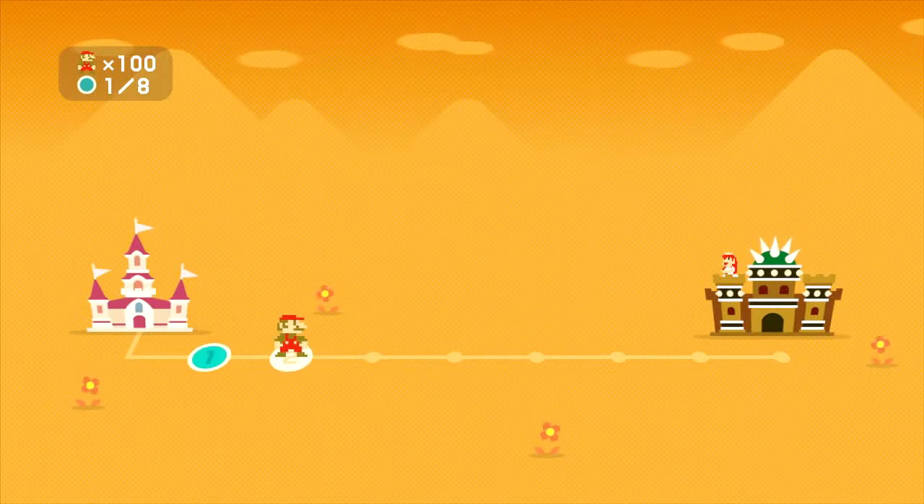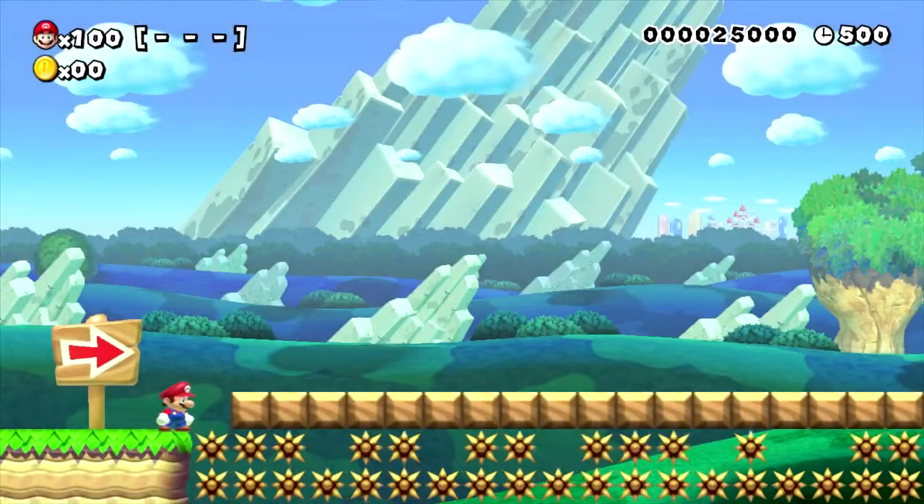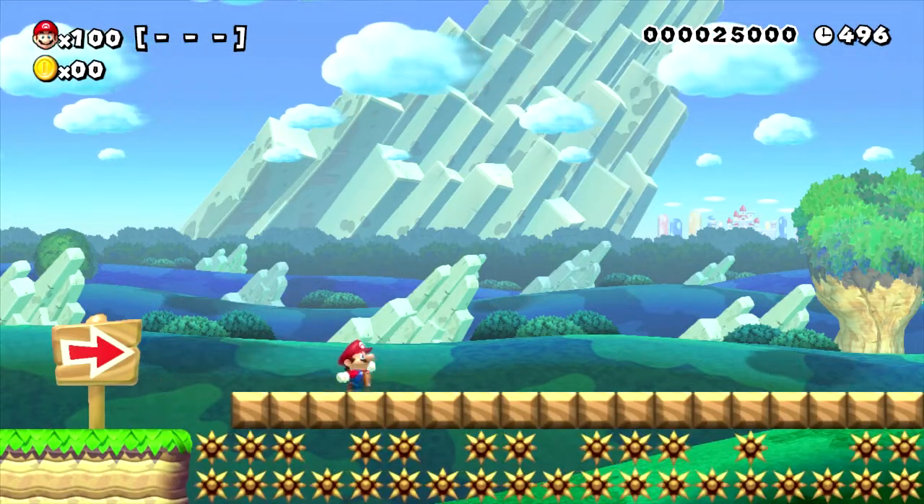So B is jump? It's Y and B — Y to run, or X to run. And B or A to jump. Just jump onto that platform and then just start running.